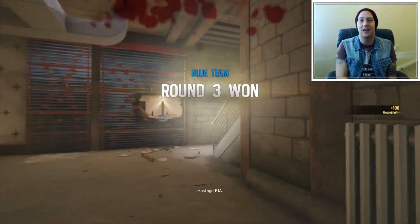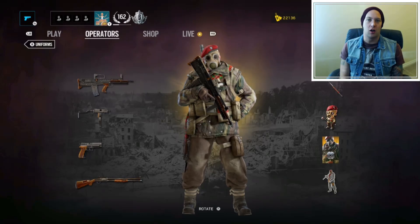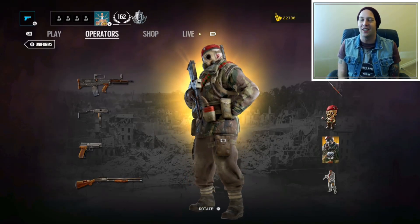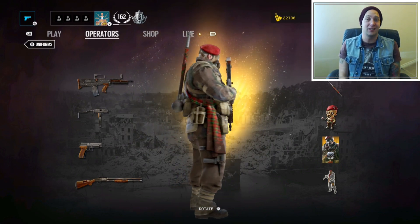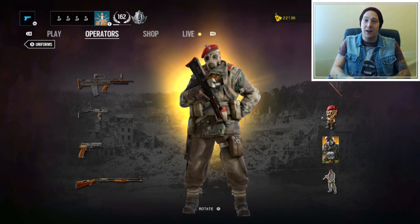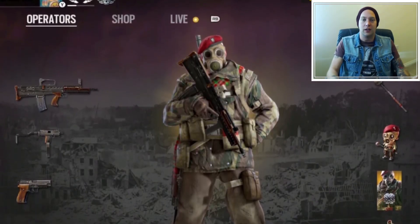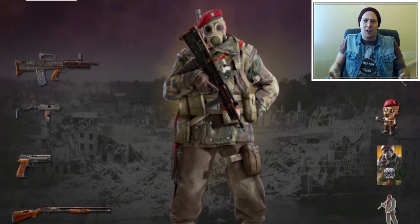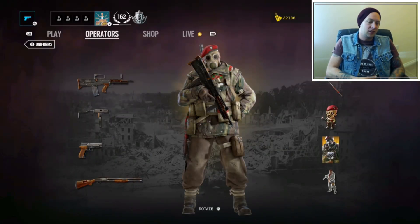First up we're going to take a look at Sledge's uniform. Sledge's new Elite BDU skin is probably the better of the three — it's still not great, I don't understand why he would wear this, it doesn't really fit with the rest of the game in my opinion. But it is bearable, it's something I could deal with, it doesn't upset me. He does seem a lot bigger, so I don't know how that affects his hitbox, whether that increases his hitbox as well, but on the whole it's not too bad.